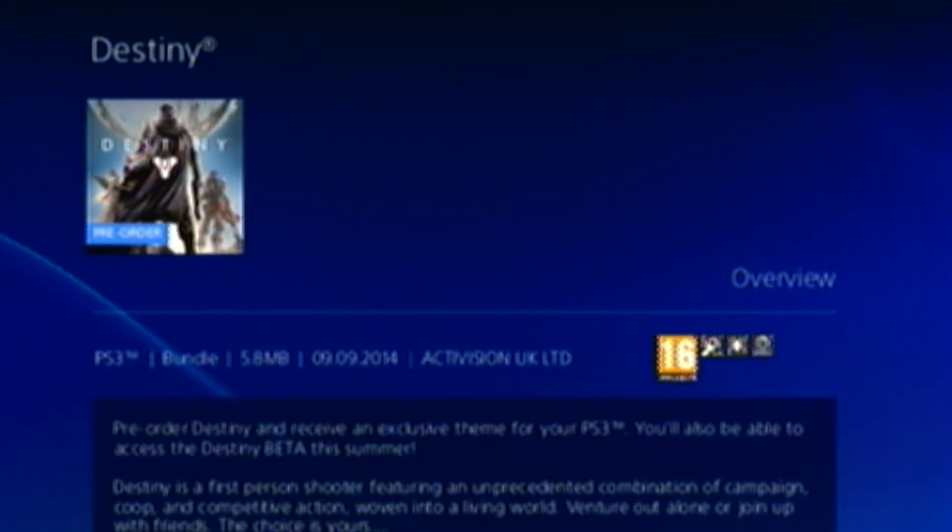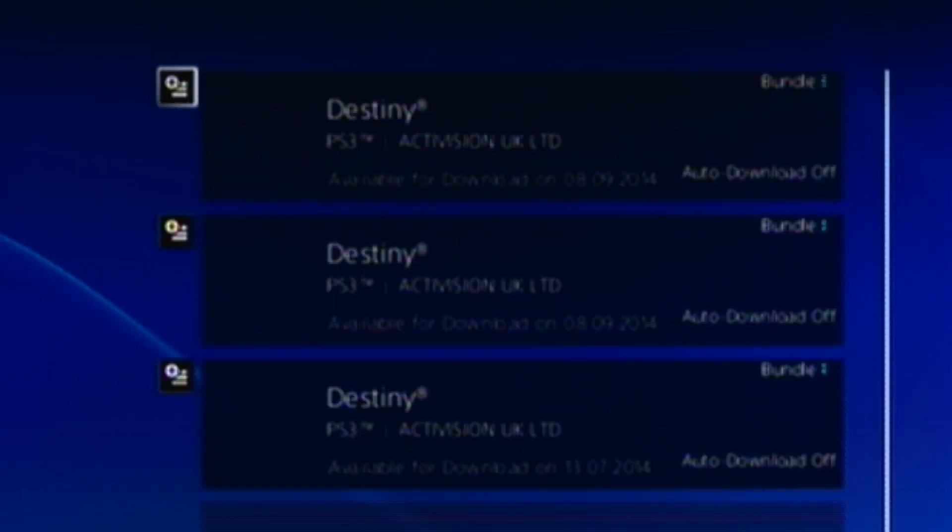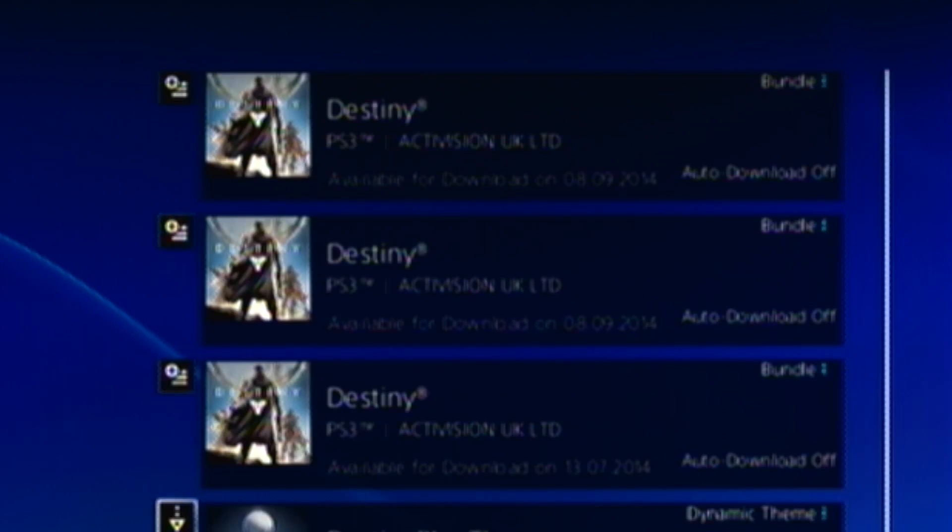And you're done. Now we can go to our download list and view downloads. Right there — boom — we even have the Destiny theme. That is crazy, guys. You just got a $70 game that's supposed to be really good, absolutely free.